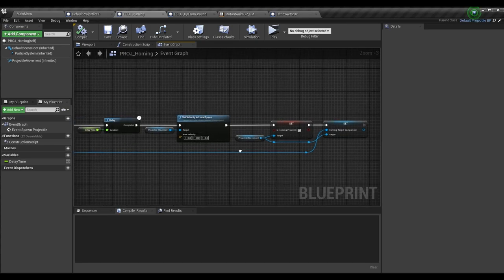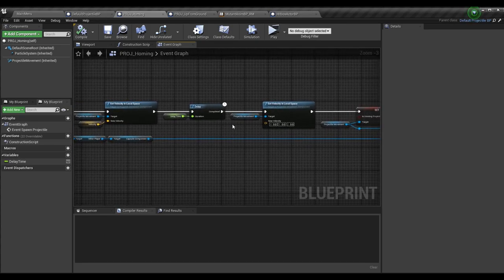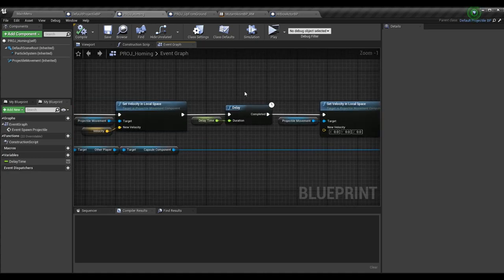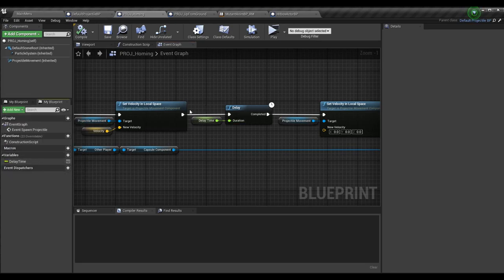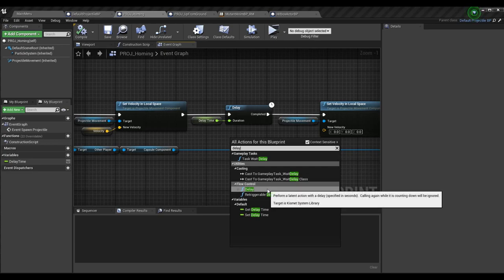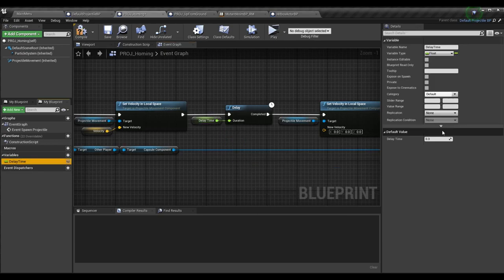You could also continuously update the velocity value and toggle the homing target component on and off — you have a lot of options. What I did, because I think it's the easiest and practical, is add a float variable called delay time and pass it into the duration of the delay. In this case I made delay time 0.3 seconds — you can change it to whatever you want, it could be five seconds or two minutes, it's all up to you.